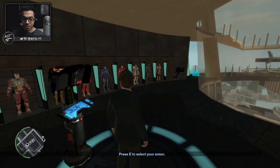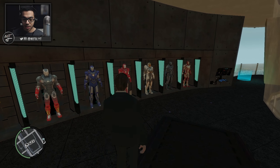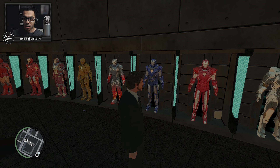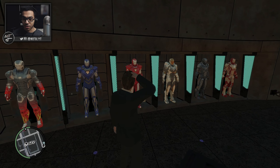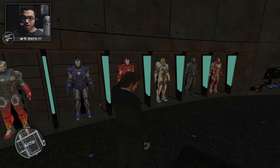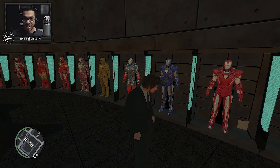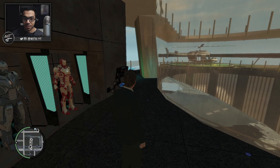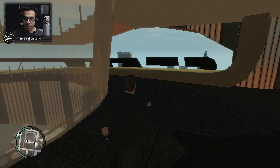Welcome to the Stark Tower! This is the Stark Tower where we have all the armors. Now there's one that I noticed is missing — the Patriot armor. I remember playing this mod back in 2013 and it used to have an armor skin representing the colors of the American flag: blue, white, and red. I remember that used to be in an Iron Man movie. For some reason it's not here; I think it may have gotten taken out.